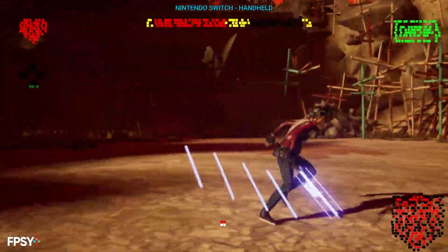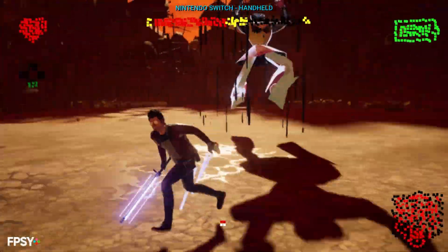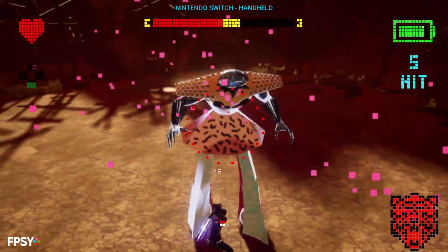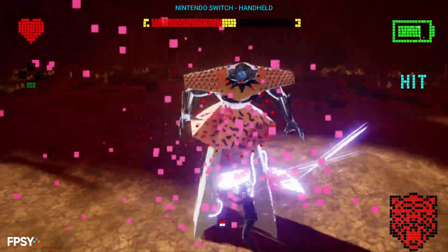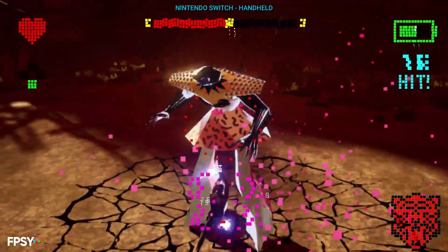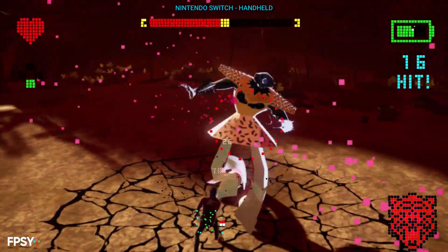Temporal AA is one of those techniques that tends to break down at super low resolutions like this, often found in the more demanding Switch handheld games, because it adds a lot of blur to the image even at high resolutions. So at these really low resolutions, the image just doesn't stand a chance.